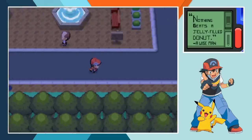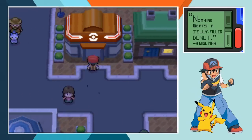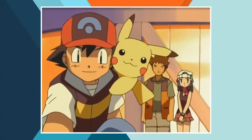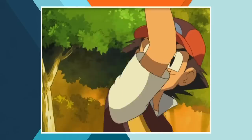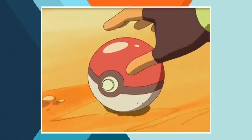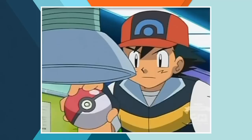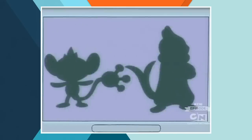Our next stop is Hearthome City and after a small bit of travelling, first back to Oreburgh and then East, we reach our destination. In the anime, Paul abandons his Chimchar and Ash offers the Sinnoh starter a place on his team instead. After some thinking, Chimchar chooses to team up with a trainer he's been working alongside in the Hearthome City tag battle competition. By the time Ash acquires the Firestarter he knows the moves Flame Wheel, Scratch, Dig and Flamethrower.